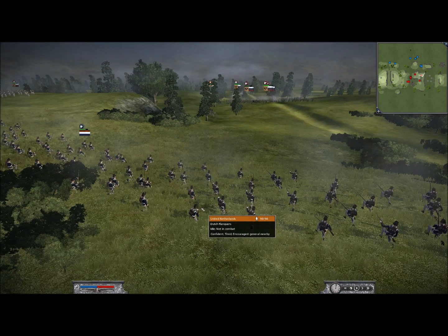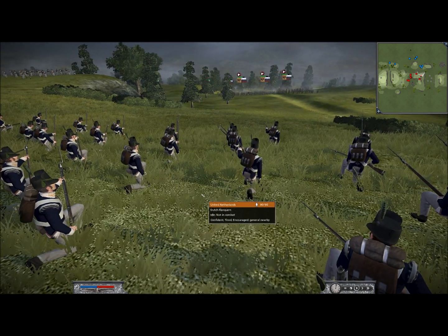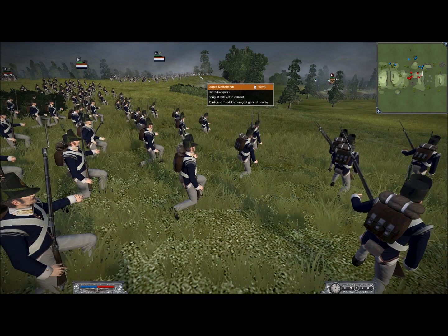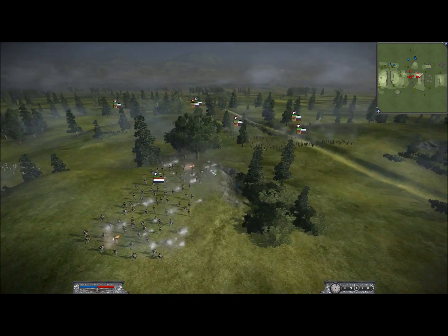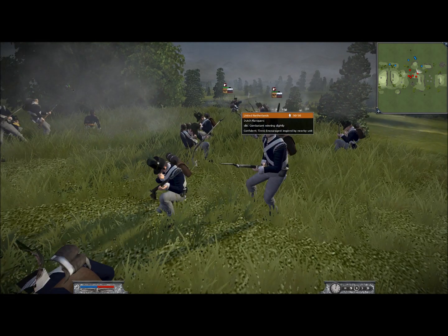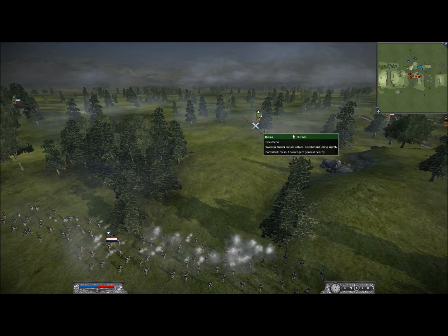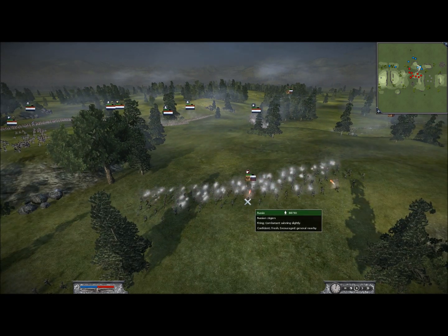I decided to take full advantage of this. I put my Dutch flankers — one of my light infantry units — right in this little choke point. They're going to start opening up here in just a second. The Russians are almost in range now. I also have my Dutch flankers up on that ridge. They are firing down right into his Jaegers — really good positioning, they can see the Russians very well. We are exchanging fire with each of our light infantry. I've also moved up this unit of Dutch flankers to shoot at his militia.